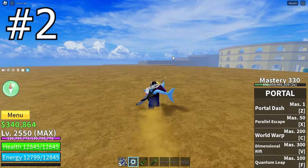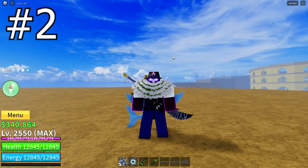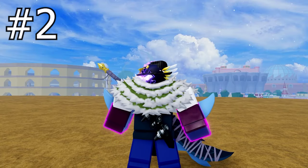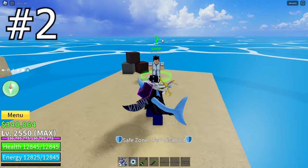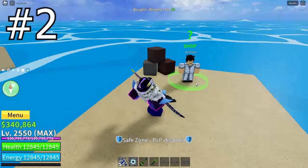The second way you can get a fist of darkness is the one I definitely recommend, especially if you're doing it in a private server, which is defeating a sea beast and getting the fist of darkness as a drop from it. Sea beasts can be summoned by spawning a boat and riding around in it. Luckily, you can get the first boat right here — the dinghy — for absolutely free.